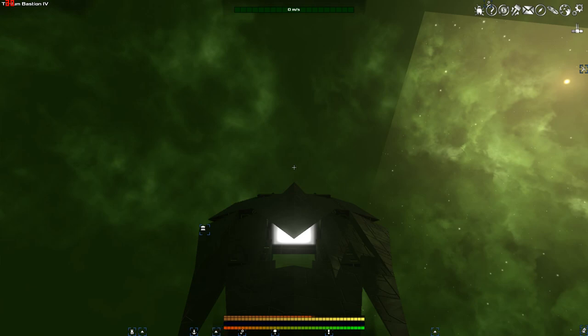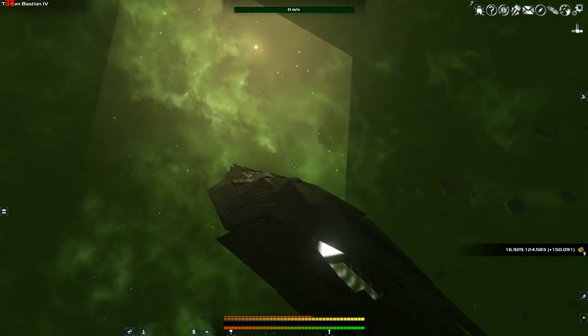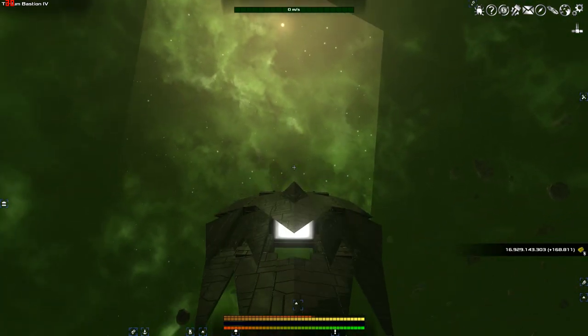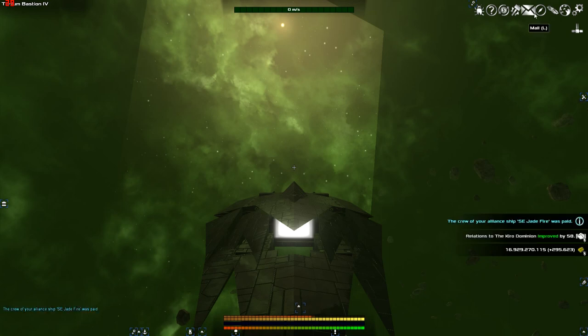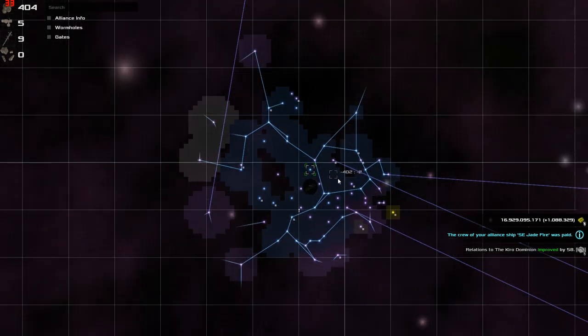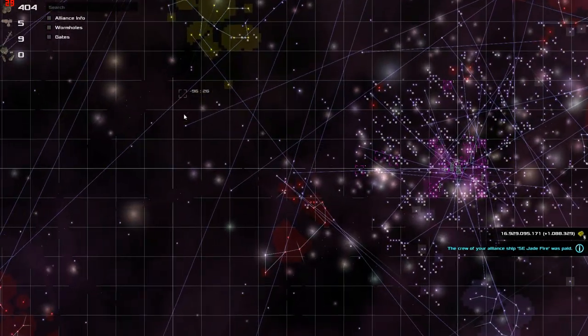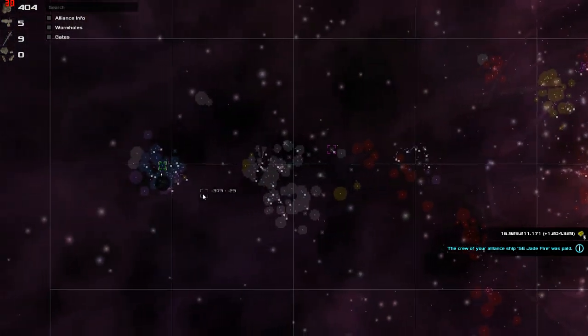Hey ladies and gents, we are back with Smivorian and we are looking at our beginning sector again, our beginning faction. Now I generally have a plan, a strategy that I usually follow when I start a game. When I first started playing this game, I had no clue. I usually like to just play the game, see how it turns out. I started out on the outside sector and I made it all the way to the barrier without getting a single artifact.